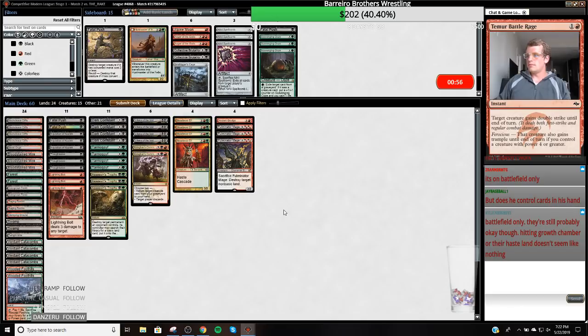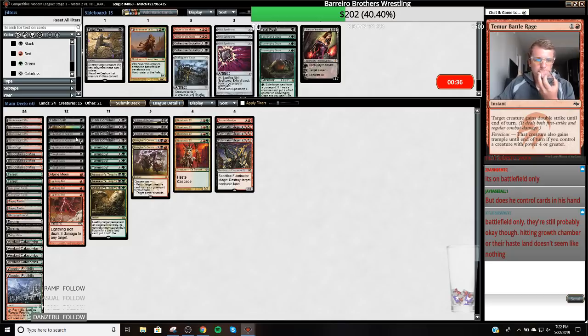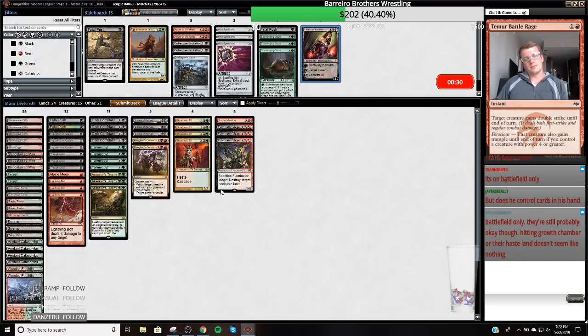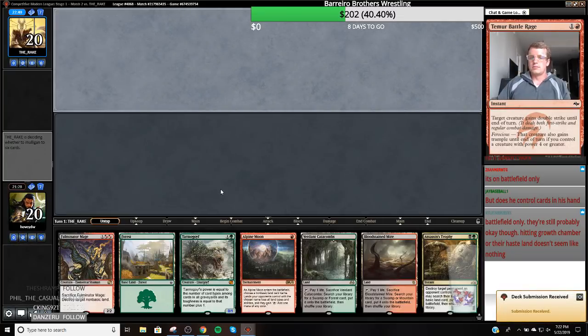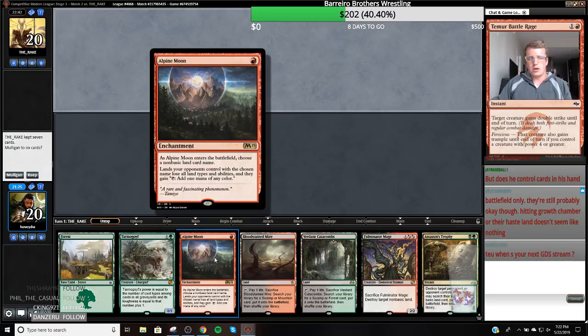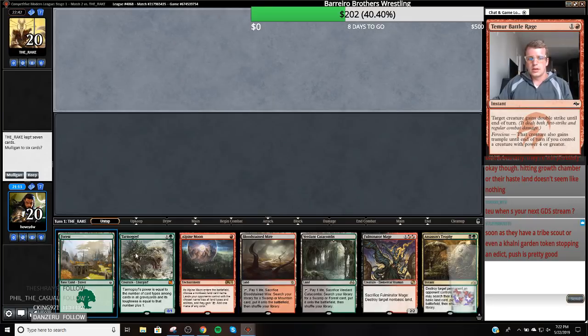It's on the battlefield only. I hate that whenever I play against Amulet Titan I just don't have enough removal spells — it's just a free way for them to win if they have the Scout on one. I'm going to board this back in on the play. So what do we name with Alpine Moon? We just name Growth Chamber? I'm not sure. This hand's so mopey — we have a Fulminator Mage, Trophy, and this, so I guess it's pretty hateful. I'll keep.